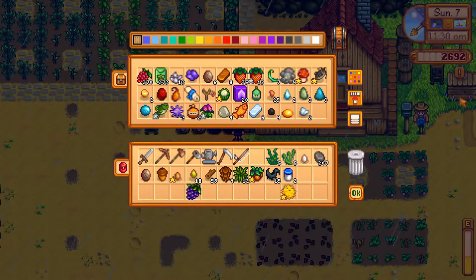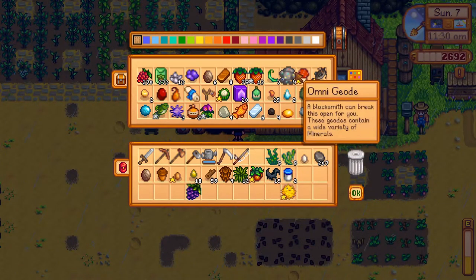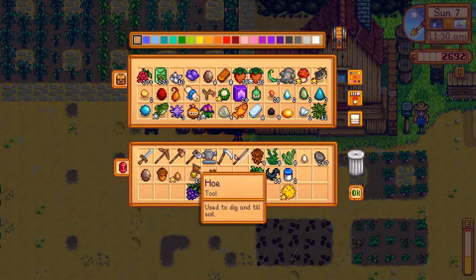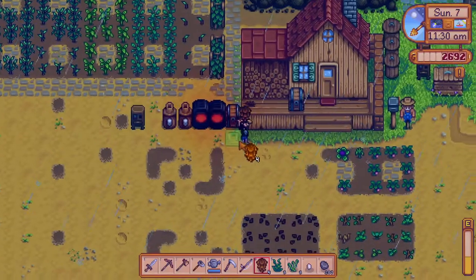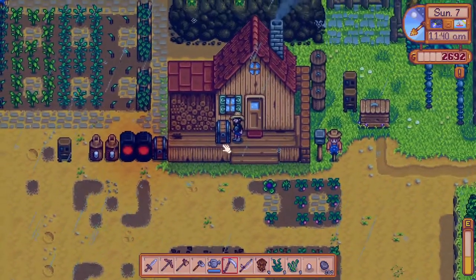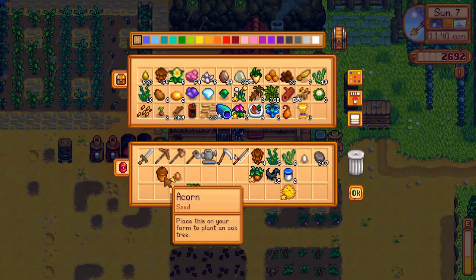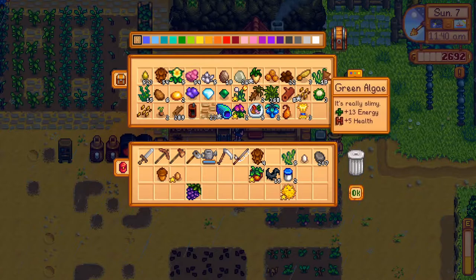You can turn the honey into mead, or use it for other purposes depending on what you prioritize at your farm. Some people might go for flavored honey — the new sunflower honey is a cute thing you can do, but the effect is not that great. It really depends on you and what your overall plan for the farm will be.